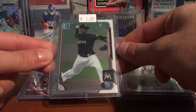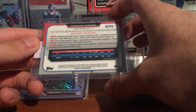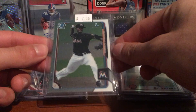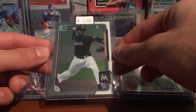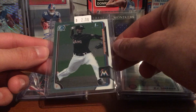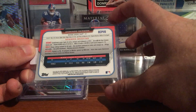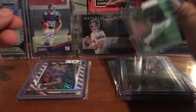Picked up a Domingo Herman — this is 2015, I think it's Bowman Draft, it might be the regular, I'm not sure. But it's the Chrome first when he was with the Marlins, so that was a cool one. He doesn't have many cards at all, so it's nice to pick up this one. I have the Topps Update too, but he's having a really great year.